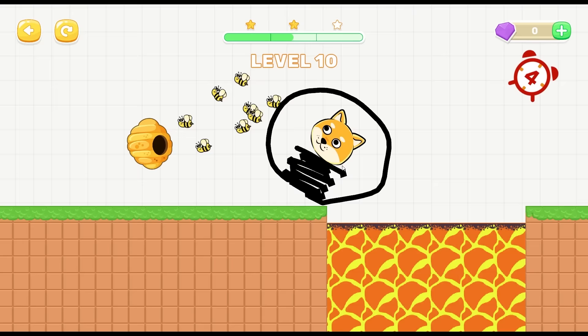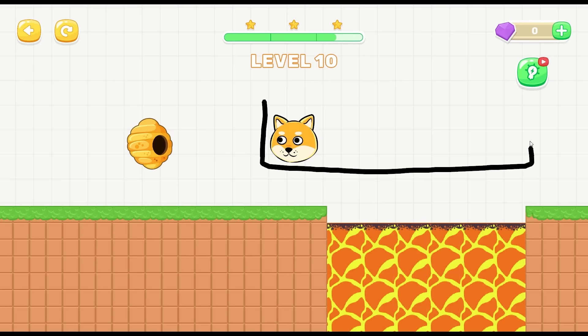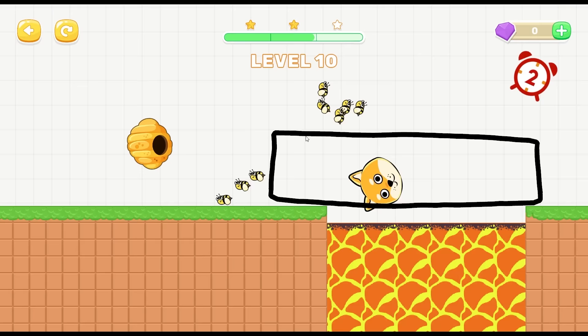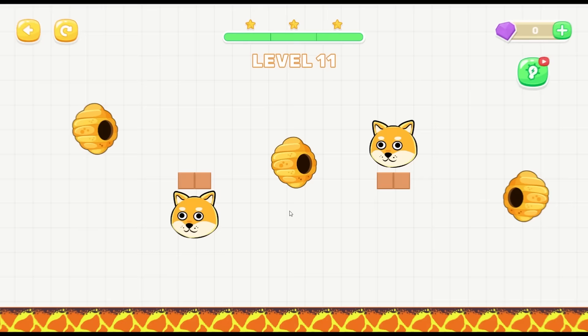There we go - stay on the pillar. As long as he's right on the bottom, something like this. They're bouncing, they're bouncing - it's not enough to get him into the lava. There we go! Only two stars, that's weak. We got two, so we know how to do this right - just give him nice little sacks.